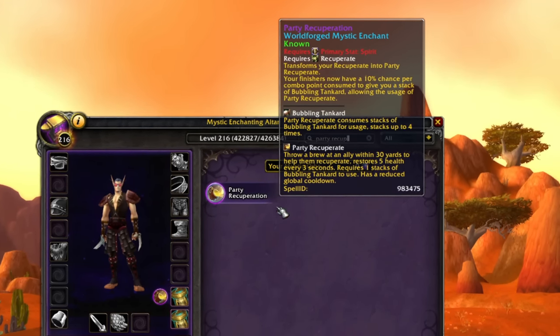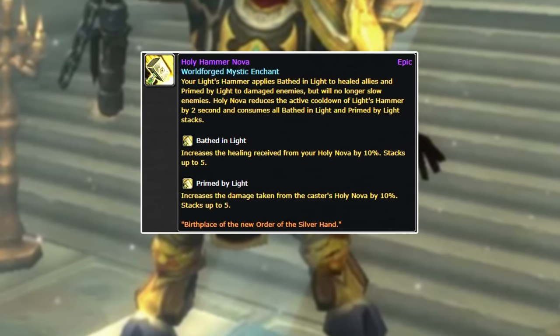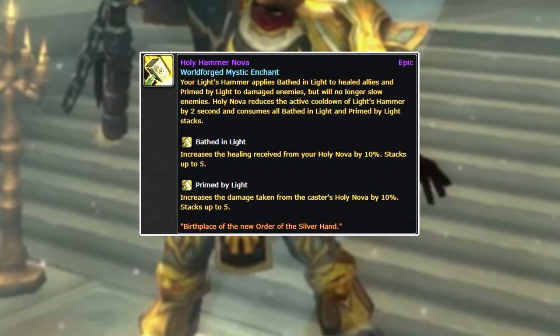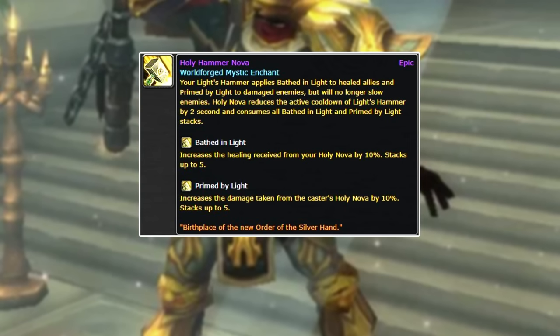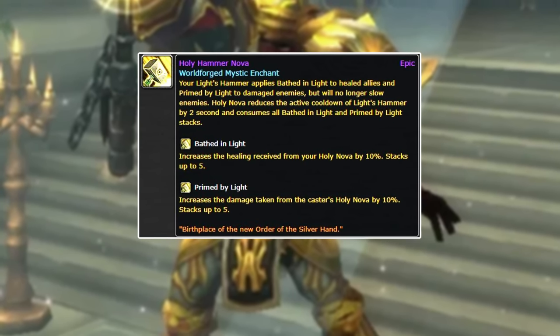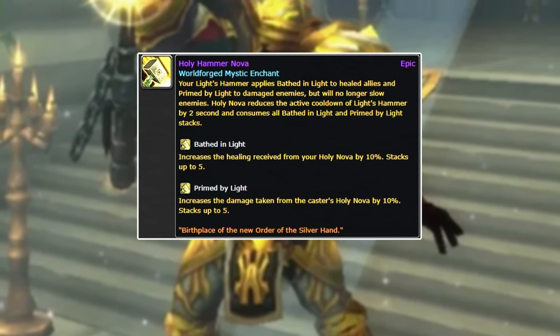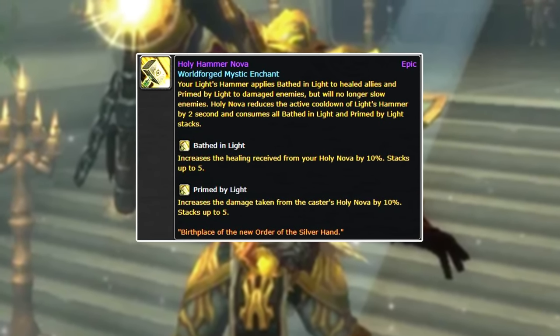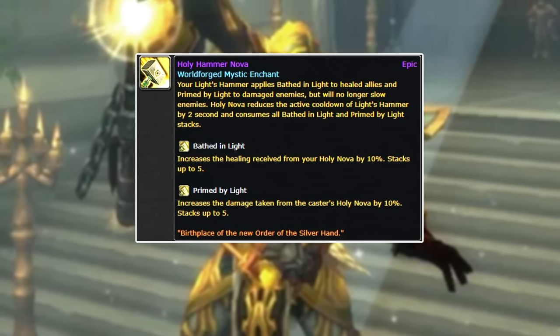Another thing that goes hand-in-hand with adding HOTs to a class that otherwise wouldn't have them, increasing consistency, is the Holy Hammer Nova. My Light's Hammer — a brand new ability with Season 8 — applies the Bathed-In-Light effect to heal allies and a Primed-By-Light effect to damage enemies, but no longer slows anybody. Holy Nova — this should work with Dark Transfusion.